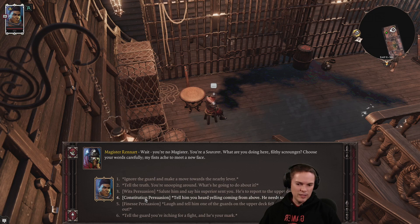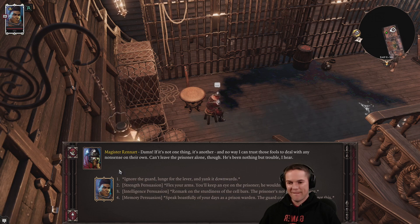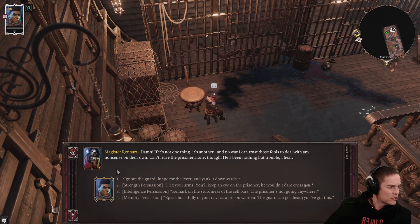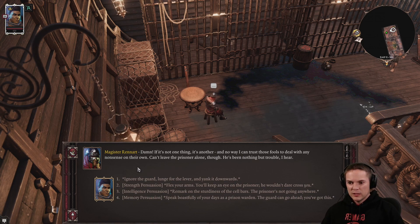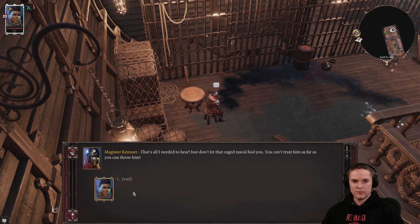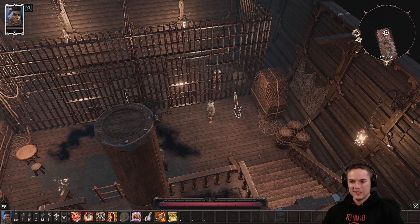Let's try the constitution persuasion now - tell him you heard yelling from above, he needs to get up there. Success! Let me move the webcam out of the way so you lot can see things - if it looks like it's blocking stats when we get into combat, let me know and we'll shift it again. Can't leave the prisoner alone - ignore the guard, lunge for the lever and yank it downwards. Strength persuasion - flex your arms, you'll keep an eye on the prisoner, he wouldn't dare cross me. Let's go for strength persuasion with a flex. That's all I need to do here.